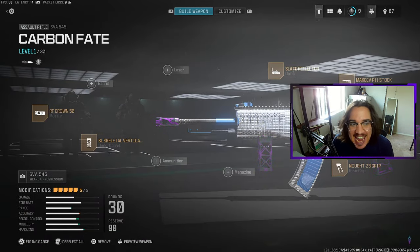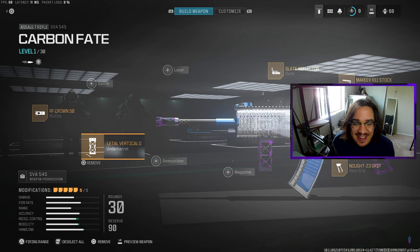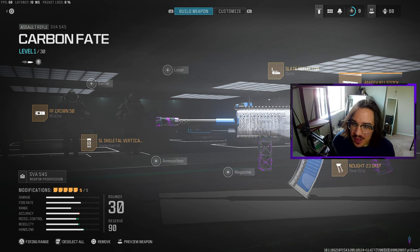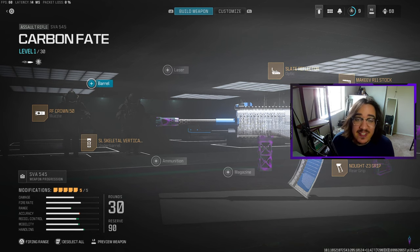We're going to start out with the SVA545. This is the first AR that you unlock — they actually give it to you. If you prefer using it, this is the best class setup: it makes it extremely accurate with not a lot of gun kick and it kills pretty fast. You'll throw on the RF Crown 50 muzzle, SL Skeletal Vertical Grip under barrel, Knot Z3 rear grip, McKeeve R11 stock, and the Slate Reflector optic. There's no tuning in MW3, which I really appreciate especially with over 200 attachments.